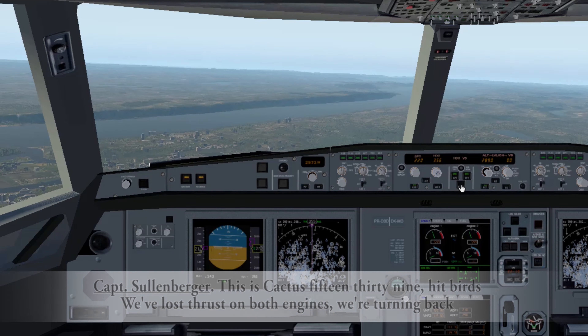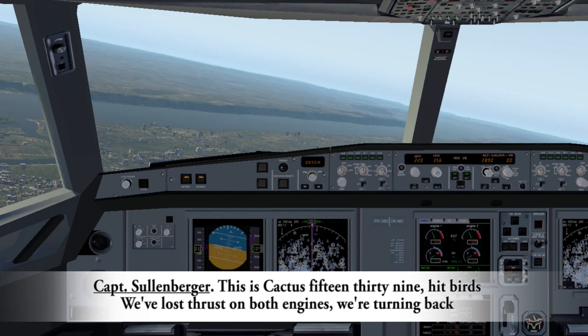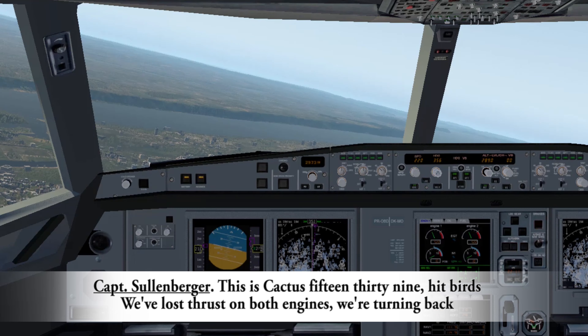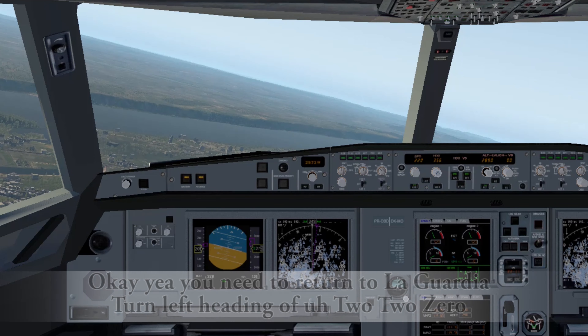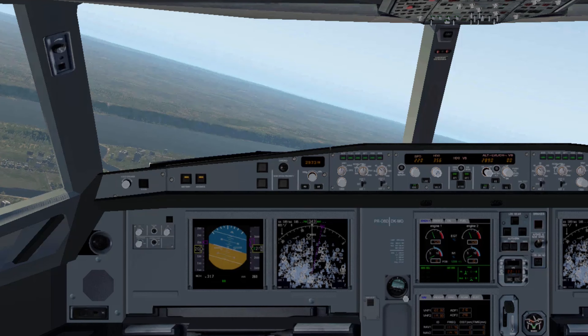1-0-1-0-1, joining 2760. Cactus 1549, turn left, heading 270. This is Cactus 1539, hit birds, we've lost thrust, I'm hoping it's returning back towards LaGuardia. Okay, you need to return to LaGuardia, turn left, heading 220. 220.